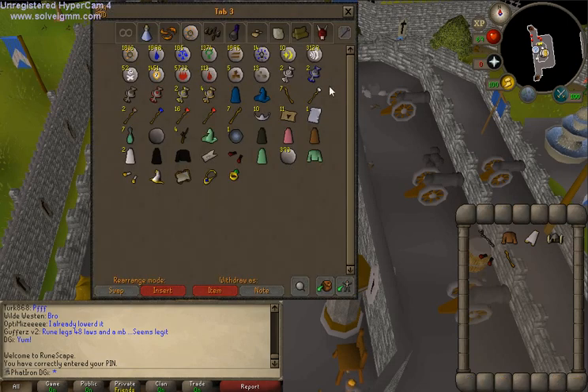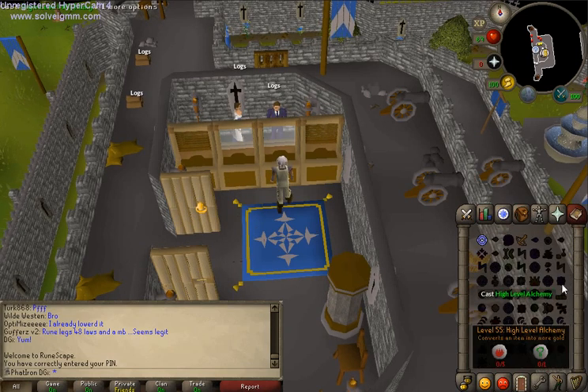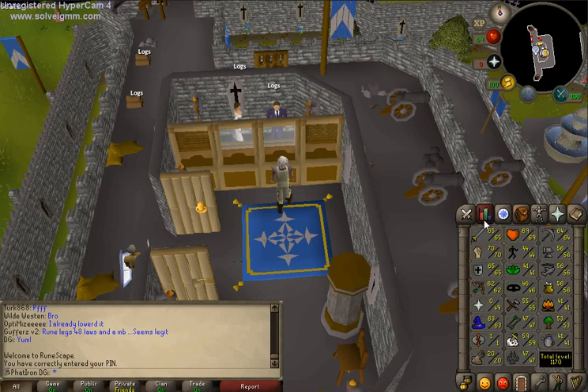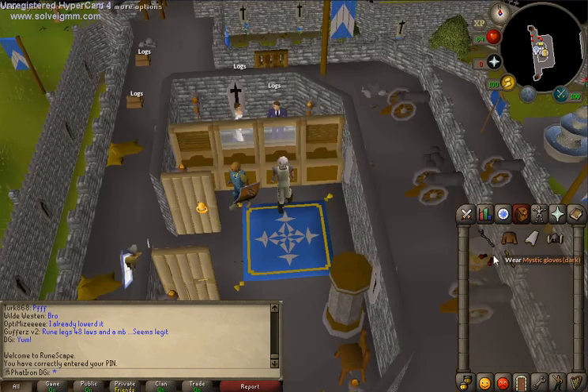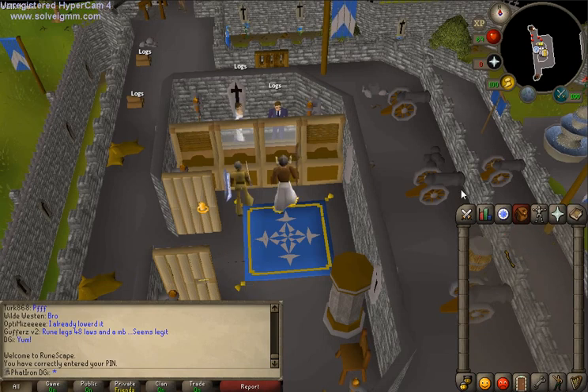First thing you want to do is mage them with Firebolt. That's a good way, but I highly recommend using the Slayer staff, which requires 55 Slayer and 50 Magic. Also, get your best magic gear — I know it's really hard as an Ironman. I'm going to use this gear for the prayer bonus rather than a magic top. That's a good way to help your prayer, especially fighting Dharok, because you run out of prayer at the end and he can really hit you when he's low.